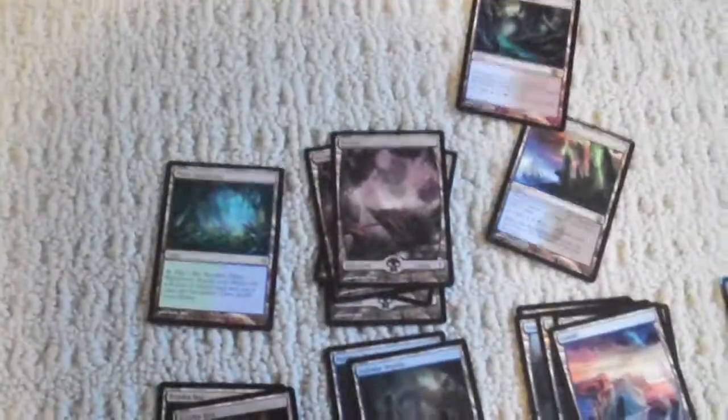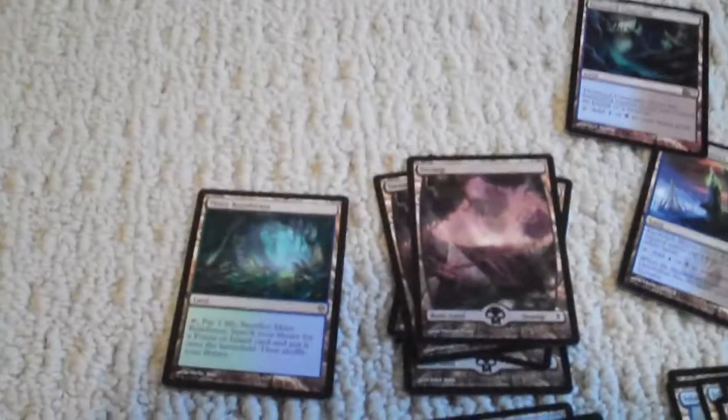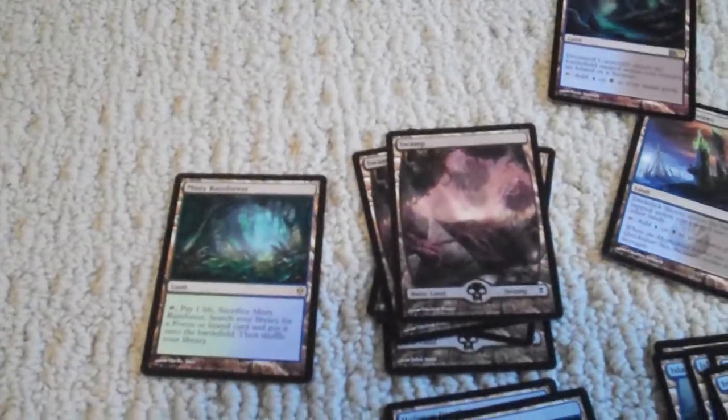Alright, this is a titan ramp. Well, no, it's a titan. Here's the deal: I have some blue in here because I was going to get frost titan, but I never got it. So it would be a frost titan.